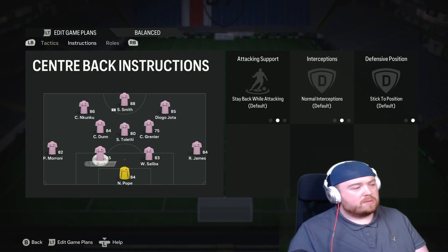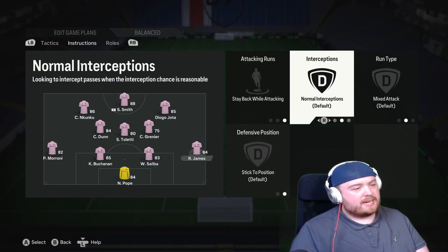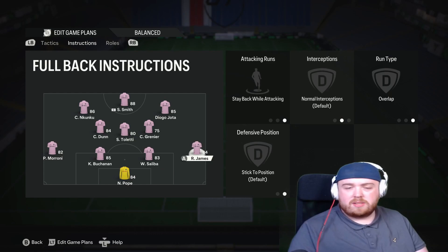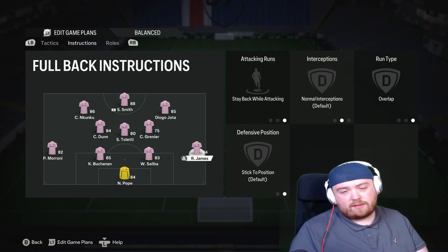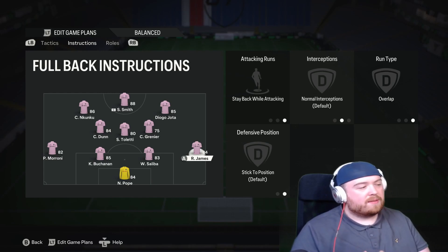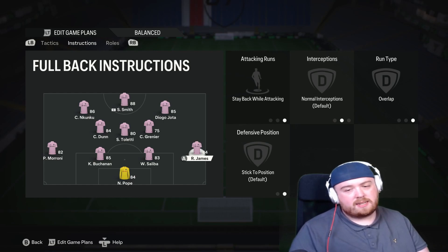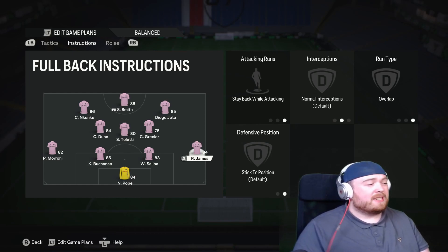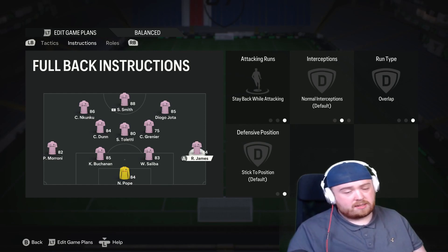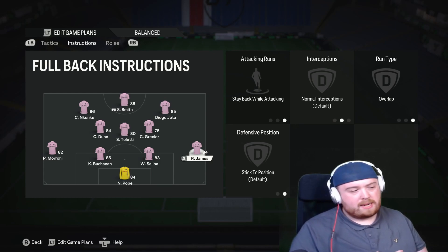The centre backs, we don't touch them at all. Both full backs are on stay back and overlap. We have them on stay back because we need to defend the wider areas, but also on overlap so if we have the ball and we're counter-attacking, we have some wide options — out balls so we don't get crammed in the middle and squeezed out of the ball. We want those passing options, so that's why they're both on overlap, available in the wider areas rather than just sitting back with the two centre backs.